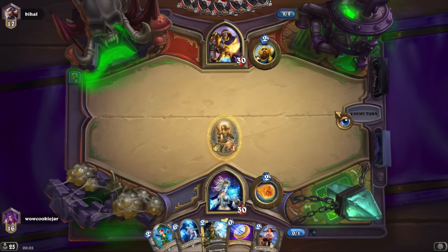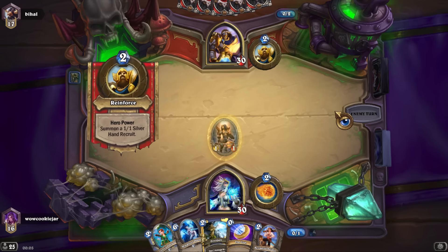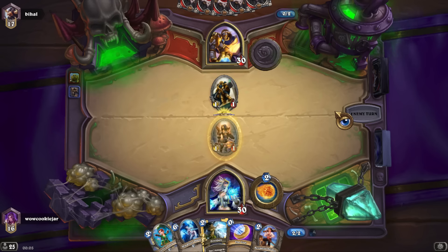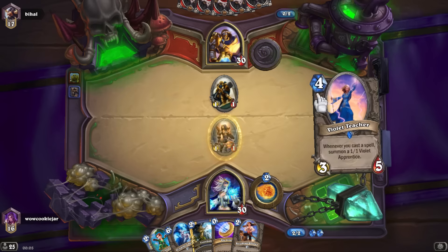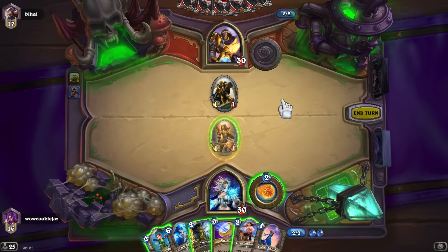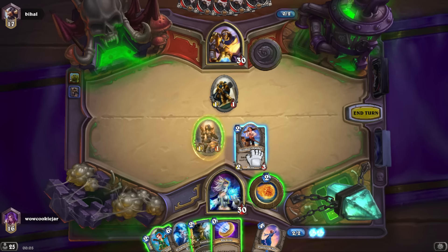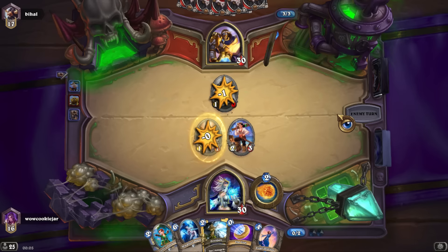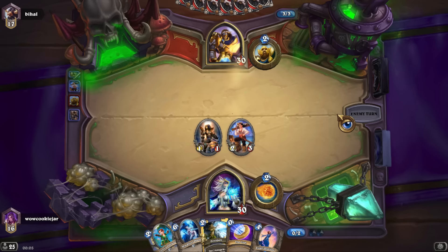Even though I could've coined out a 2-drop, this deals pretty well with his Divine Shield. With a Divine Shield I can deal with this. What are they actually called? Recruit, yeah, Recruit. Well, we will never have a weapon, and this deal is okay against Master. This is gonna be okay against Master for battle.